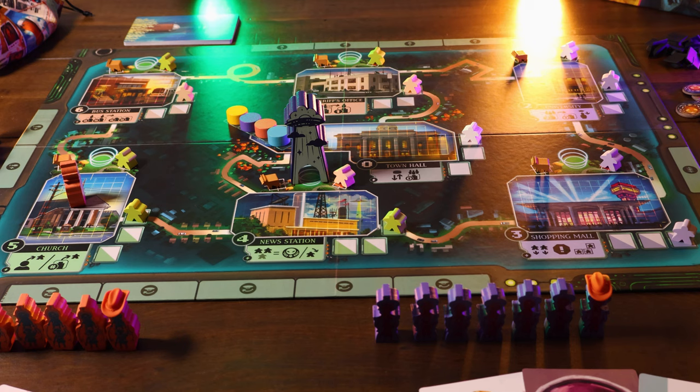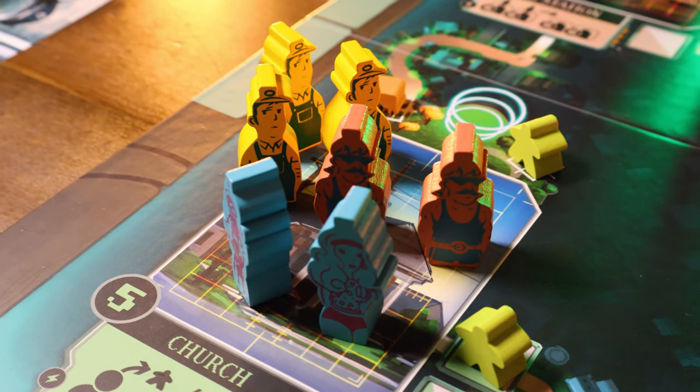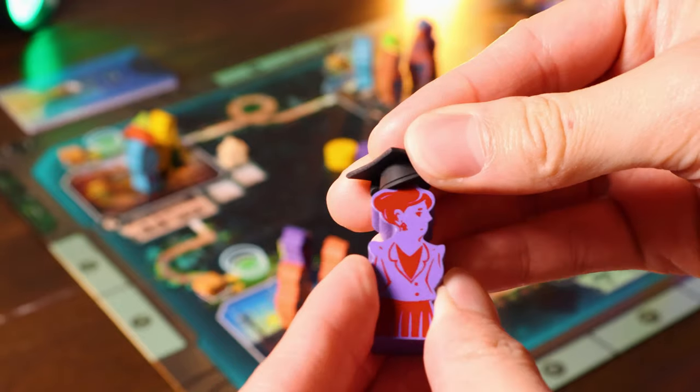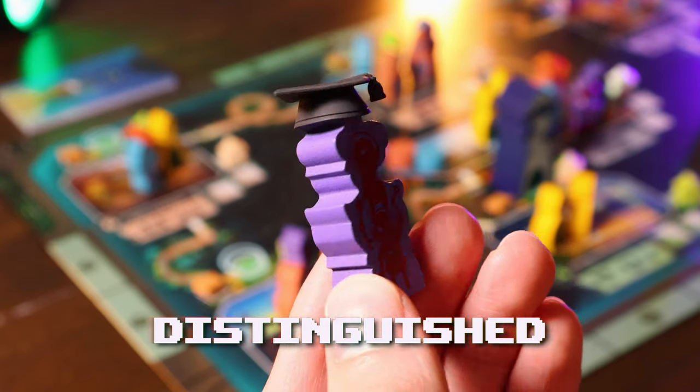There's no limit to how many aliens you place at a certain location. Players keep placing until they cannot place any more. Once everybody has seven on the board, the game starts. Influence is decided by whoever has the most pieces or the most influence power at a location. Aliens can also get a graduation cap at some point, making them 'distinguished,' which counts for two whole points of influence.